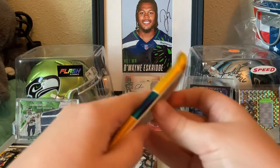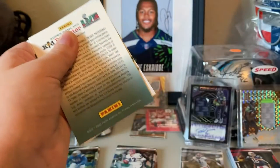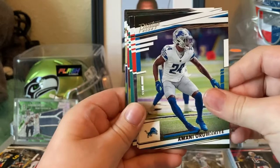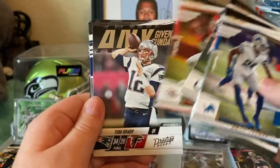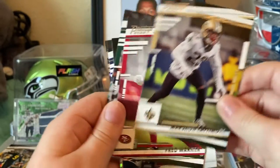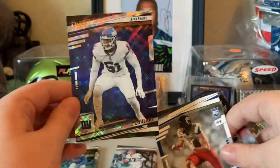Last pack — looks like no autograph, unless it's in this pack. It's the first time I wouldn't have gotten an auto in a Prestige Blaster Box. Mixon, Pay, Holland, Hardman — yep, no auto. Latimore, Warner, Davis, Tom Brady, Alec Pierce, and our final Diamond Parallel is Azeez Ojulari.